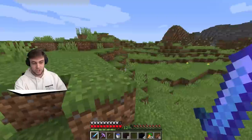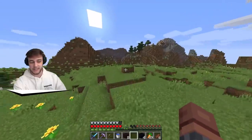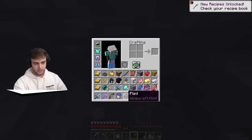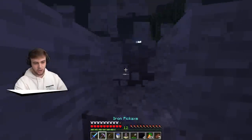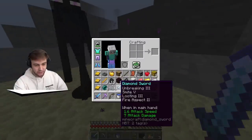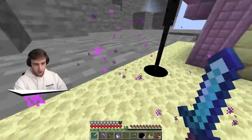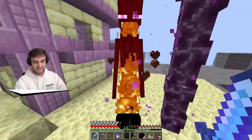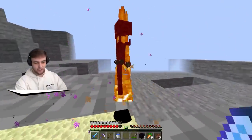We have two enderpearls, meaning two Eyes of Ender for our portal. Let's keep running around. Hopefully I can find endermen in the overworld to make enderpearls easier. We should be able to get blazes from future tiny fortresses. But now I need arrows. Let's get some more flint. Wait, is this a new structure? It is a new one - oh my goodness! With looting three, we should be able to get enderpearls easily. Give me your enderpearls! We got one enderpearl... two from him? This just made the game so much easier. I completely forgot we had looting - that is so much more powerful than I thought.